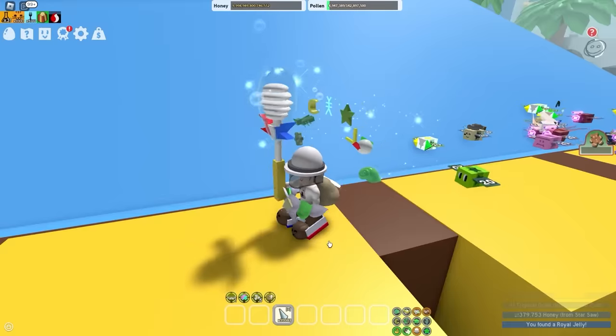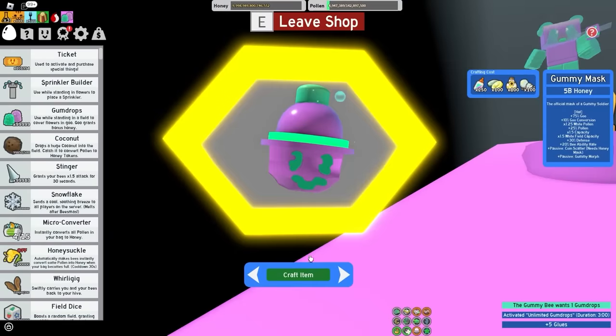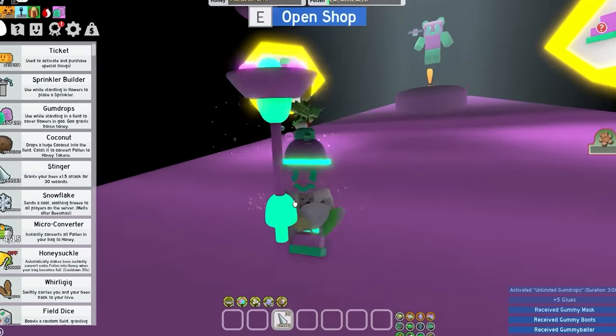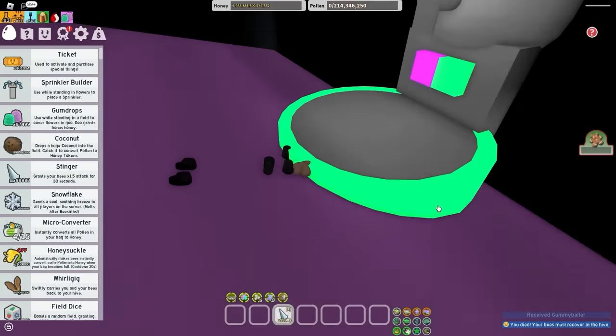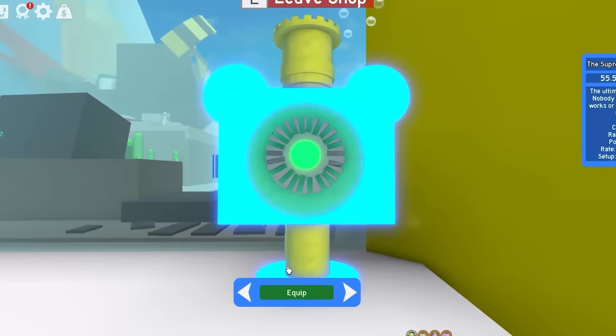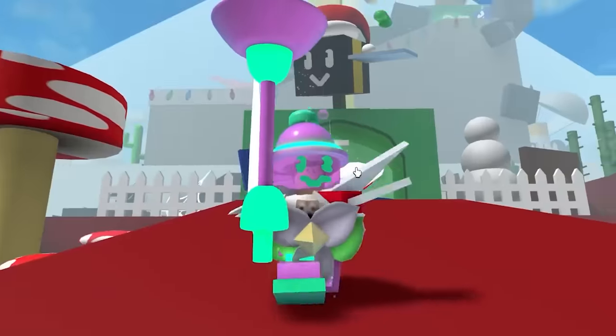Now let's get the Gummy Mask, the Gummy Boots, and the Gummy Balls Baller. Let's go - I have all the gear in the game. We can also get the Supreme Saturator, Cobalt Guards, Crimson Guards, and now I officially have the best gear in the game.